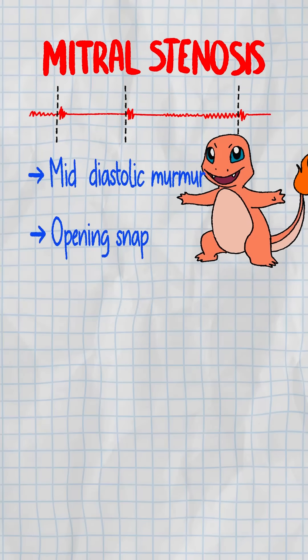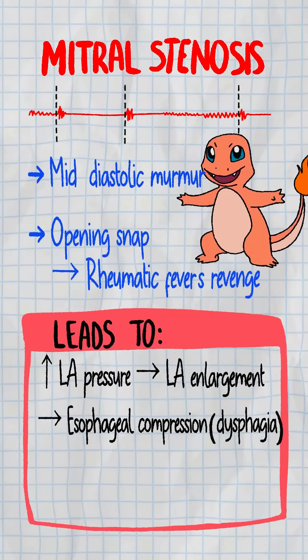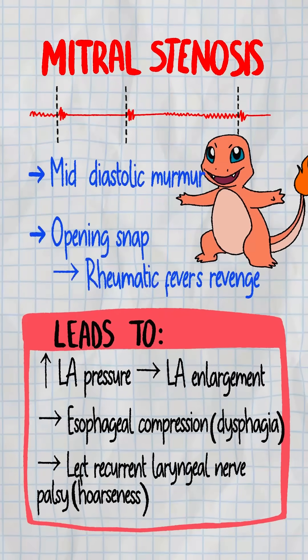Mitral stenosis: mid-diastolic with an opening snap — rheumatic fever's revenge. The left atrium balloons, compresses the esophagus causing dysphagia, even the left laryngeal nerve causing hoarseness.